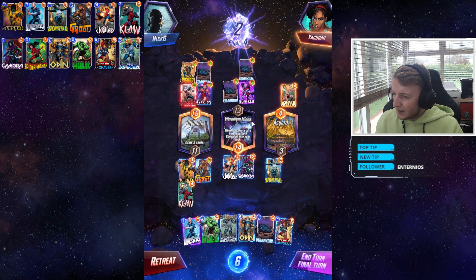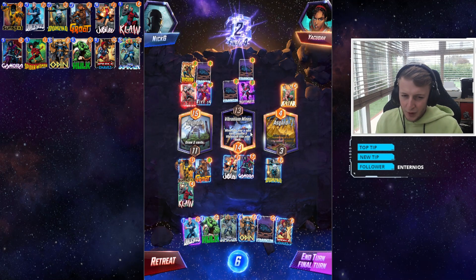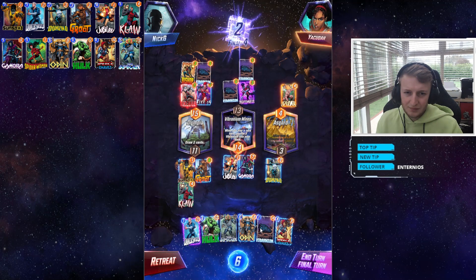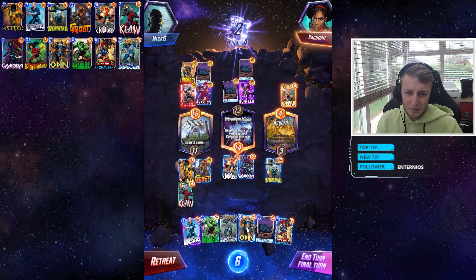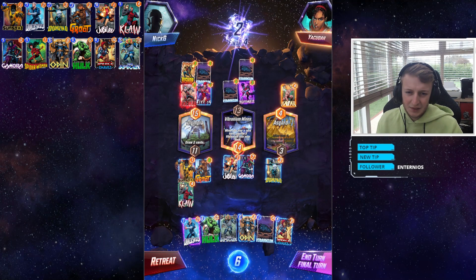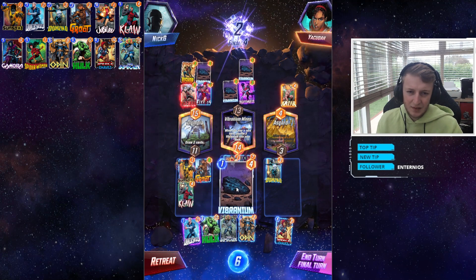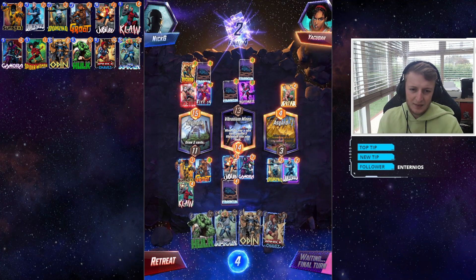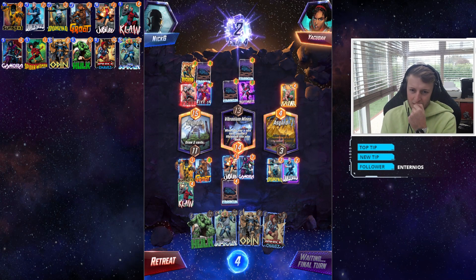I know this deck — he is going to play either Onslaught or Blue Marvel, so I need to stay ahead of him. But how do I do that in this situation? That location is going to get buffed. I think I have to play there, and then Sunspot gets another four power — but that's not going to be enough.